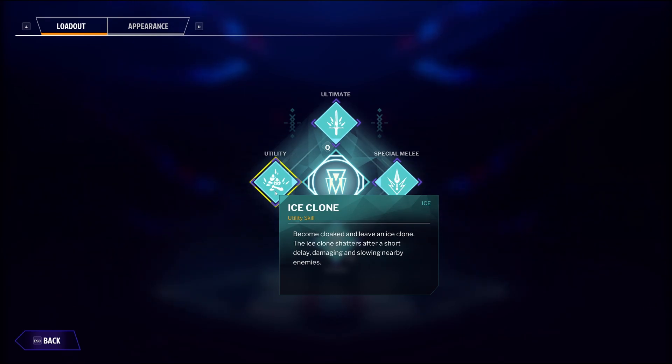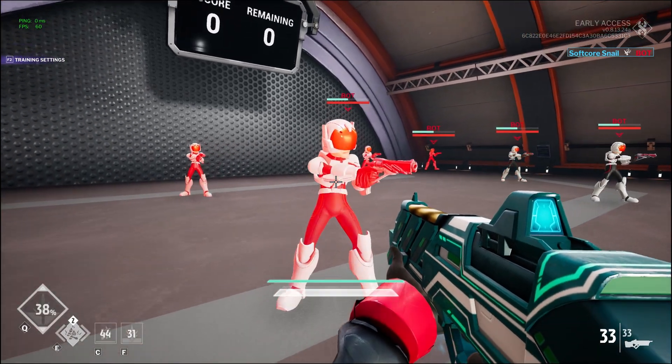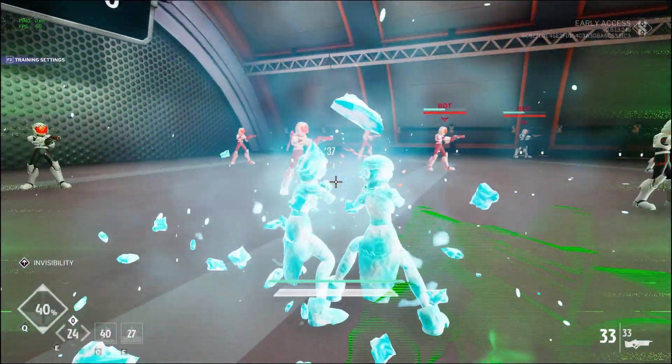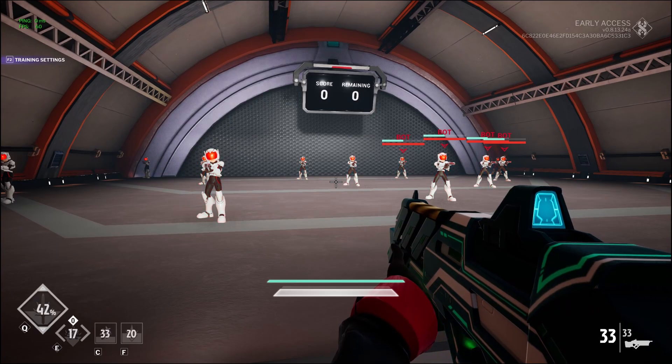The ability has two charges, and when used it spawns a decoy frozen version of you while allowing you to go partially invisible. This won't catch any experienced players off guard, but the invisibility and short confusion is nice to make an escape or to sneak up on them. It should also be noted that this clone can be used to block a path, as you can't just walk right through it, and it will damage enemies that touch it. After a fairly long delay, the clone will explode, dealing damage.